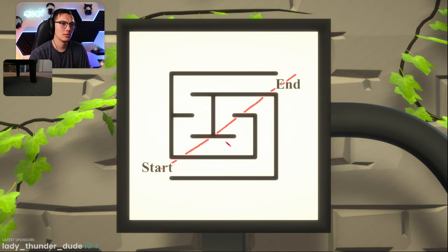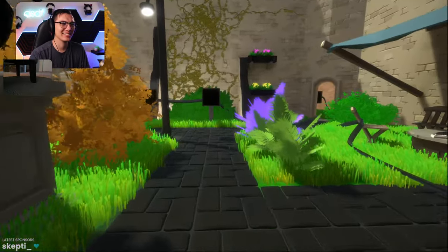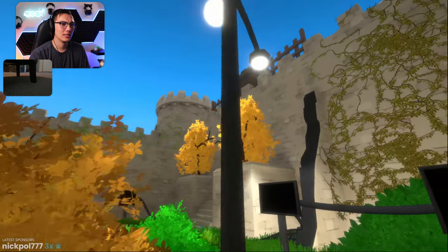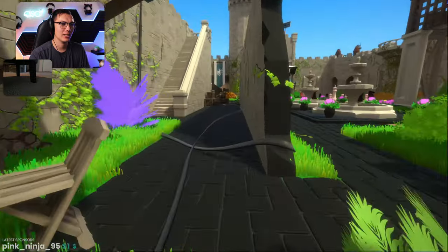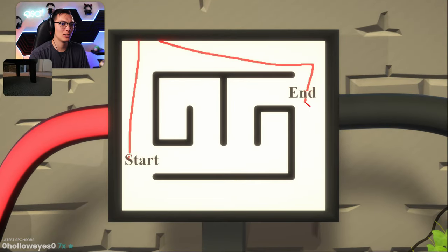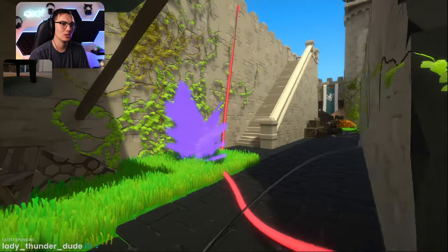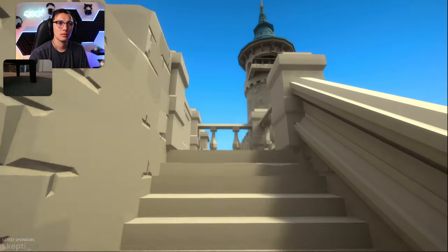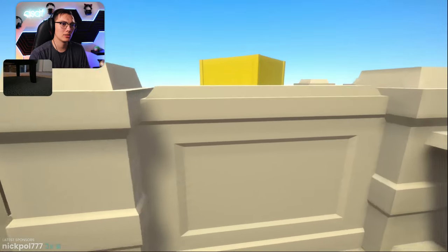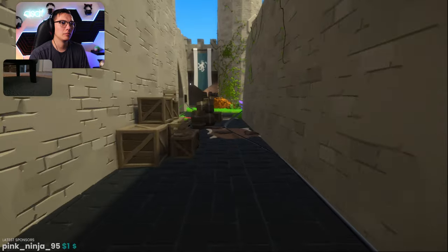I'm just going to bypass all of them then. You just have to connect them with red - you don't have to draw a continuous line to do it, which is good for us. There's a thing up there that looks down here. I bet there's a start in it. How do I get through? Let me through. We've got to find another puzzle somewhere.